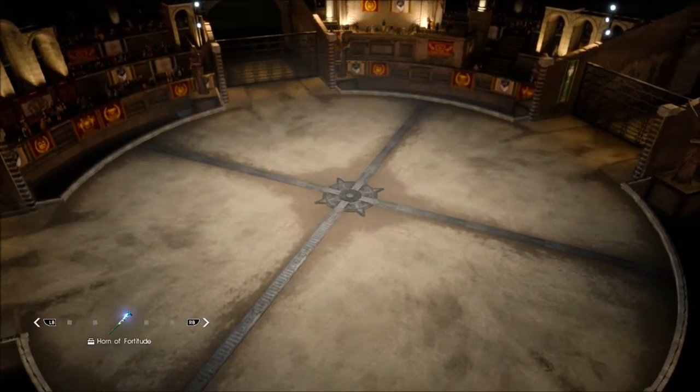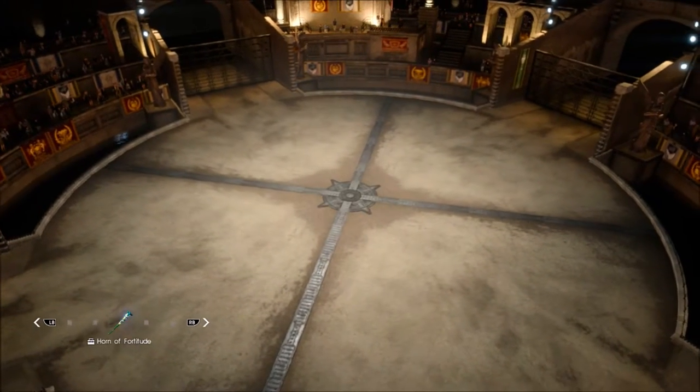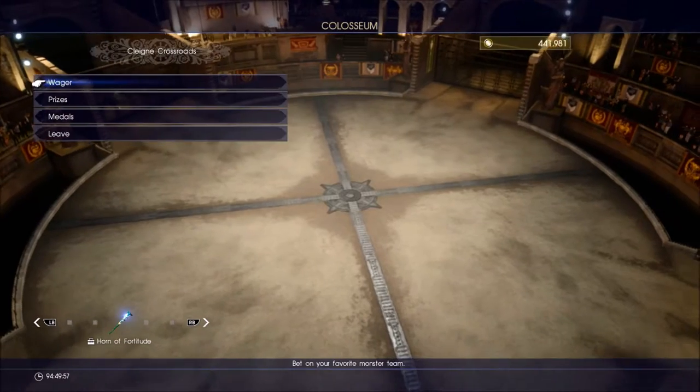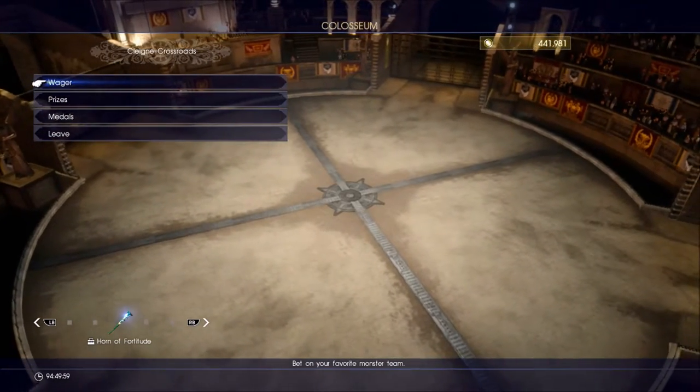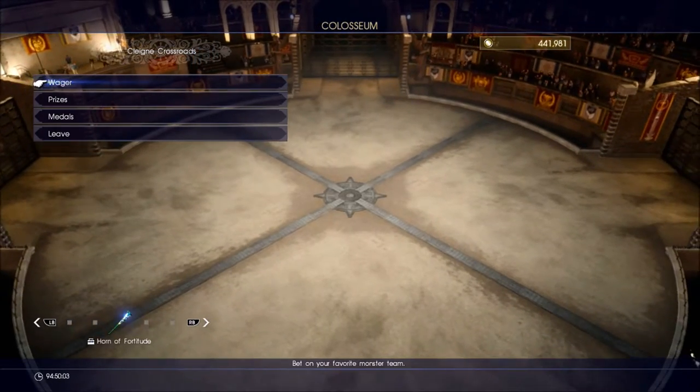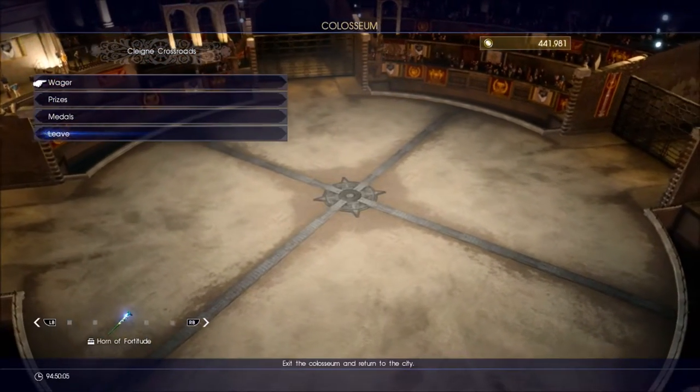When you do this you're going to see the gondola that will take you into the Colosseum. When you first arrive here there's going to be a small cutscene just explaining what this place is and what to do. When you get into it you're going to see this menu with wager, prizes, medals, and leave.